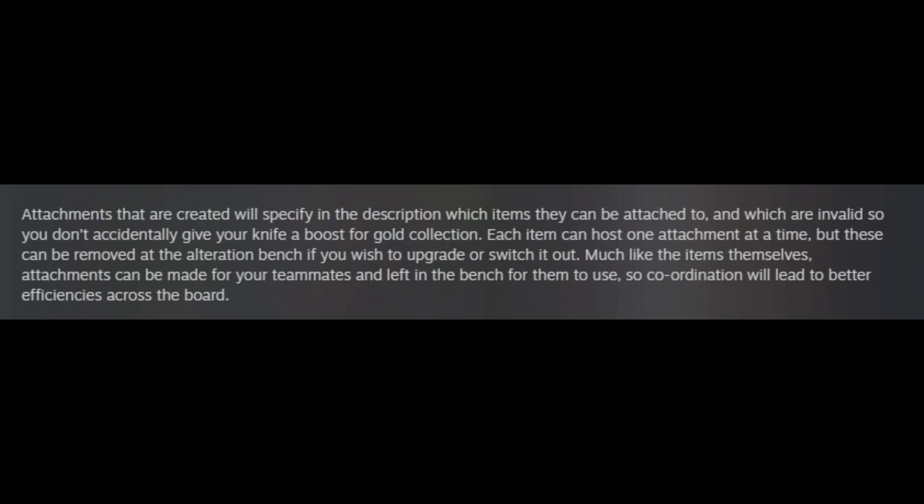For those of you who want to work your way up to the tier 4 attachments while using the tier 3 variants, there is a way to remove attachments from your tools, so don't worry about having to make a new tool. All you need to do is put your tool back into the bench and then you can remove the current attachment.